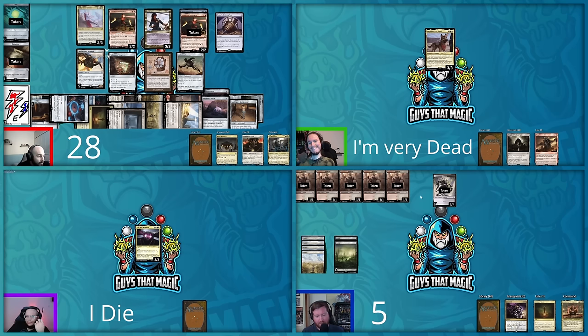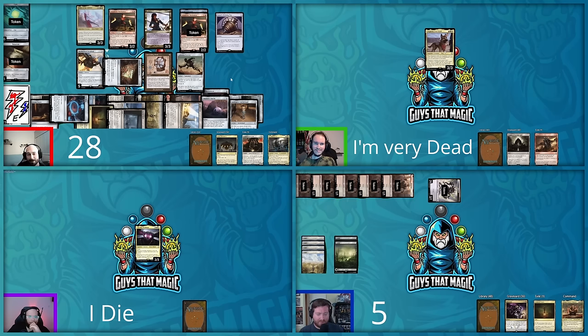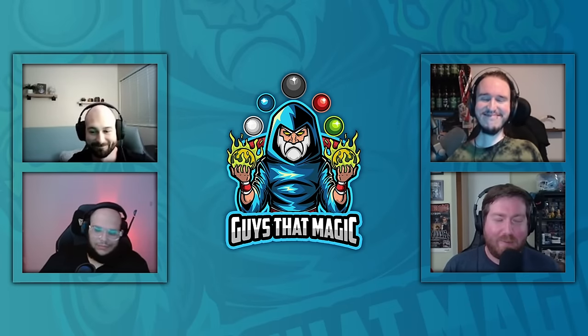David swings everything at Hunter — 24 and more coming in. Hunter blocks with the 24 Inkling tokens from Inkshield and takes zero damage, making 24 2/1 flying Inklings. Hunter then swings back with all 24 Inklings into David, who is at five life. David concedes. Hunter wins the game with no mountains ever drawn — the top card of his library flipped at the end reveals a mountain, getting a huge laugh from the table.